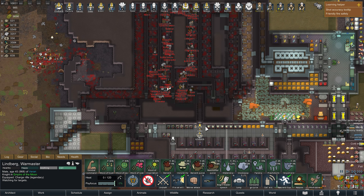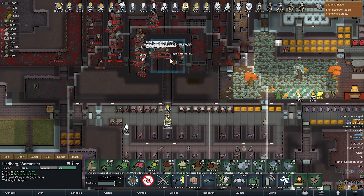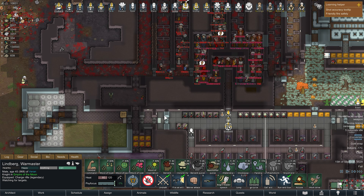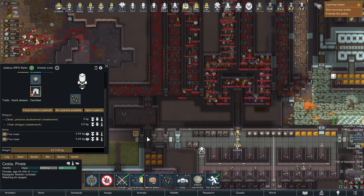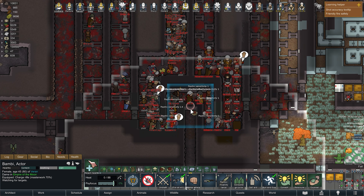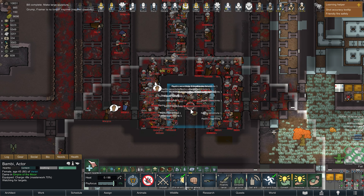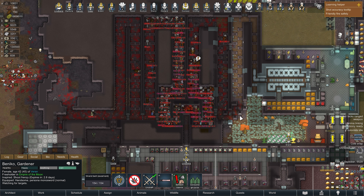On the second method, I will use the auto cleanup method using molotovs and fire. I prepare a room for my pawns to go to the back of the enemy line and molotov them, so you don't have to deal with the corpses and weapons. Basically it will clean up itself, but you don't get prisoners, leather, or meat.